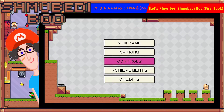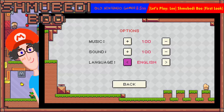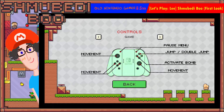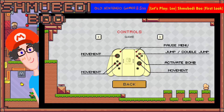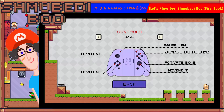Let's have a quick look at the options. We've got music, sound, language set to English. Controls should be simple enough — movement with the left stick or the D-pad. You can jump with the X button, and movement can also be done there. Jump is X.